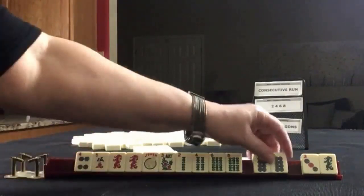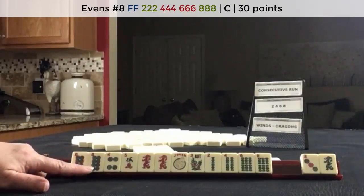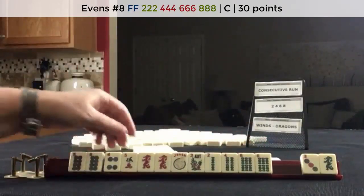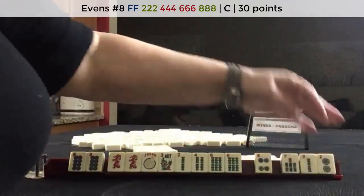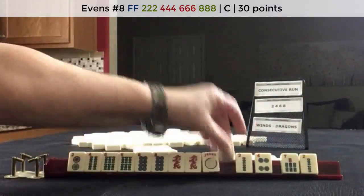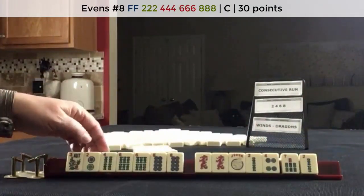I was just thinking there's a concealed hand that uses two. We gave up the two dot, I think. Two dot, four, six, eight dot. Let's pass these three. We got the two. So here's that hand — two, four, six, eight. Two, four, six, eight. Maybe we'll get the two back.